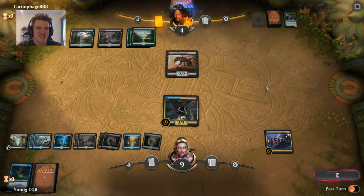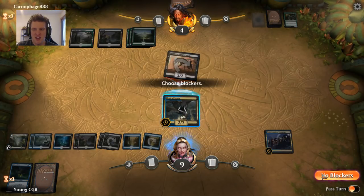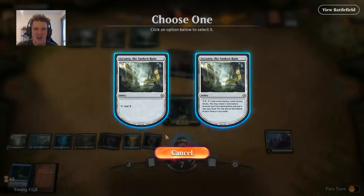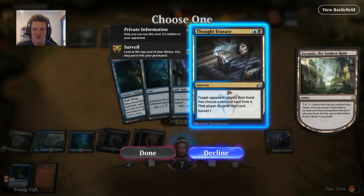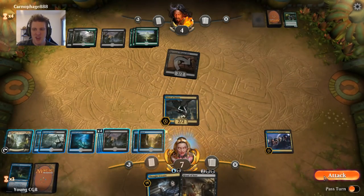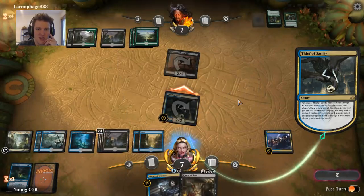I will not block, and I also will not search with Azkanta yet — I want to see my opponent's last card. It's a land. I might have been in a case where I'd want to search for Azkanta to get a counterspell or something of that nature — it didn't line up that way, but you like having options in close games. Jade Light Rangers. I think it's the play.